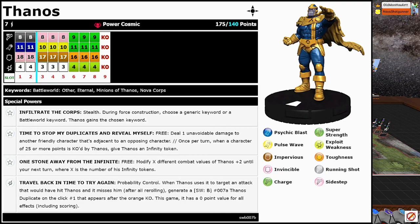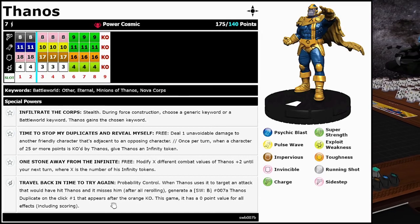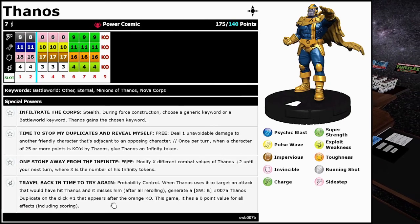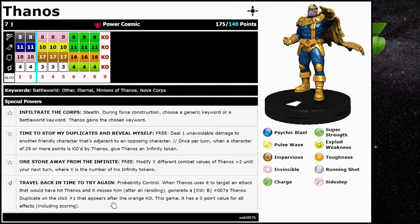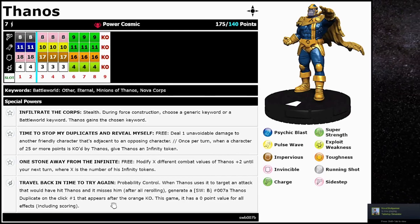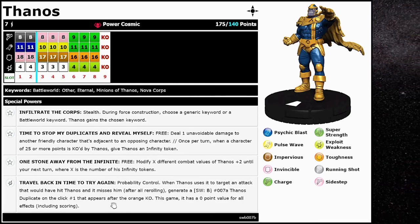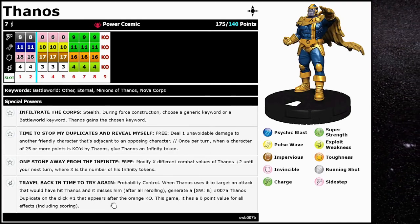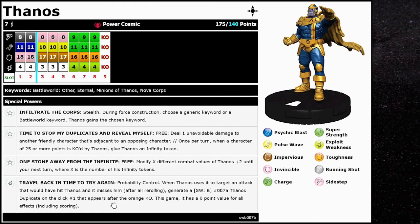The cool thing about this is you don't remove them, and each turn it's a free action. So one turn you want it to be defense, and then the next turn you want it to be damage — pretty solid. Lastly he has Travel Back in Time to Try Again: a special damage power, Probability Control. When Thanos uses it to target an attack that would have hit Thanos and it misses him after all re-rolling, generate a Thanos duplicate — 007A from the set — on click one that appears after the orange KO. This game it has zero point value for all effects including scoring, which also means the generated ones can't be KO'd to give him more Infinity Tokens. Which is sad.